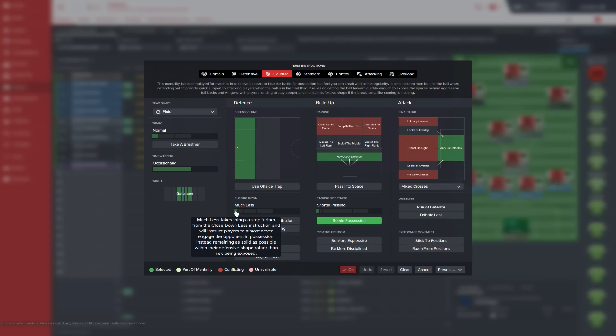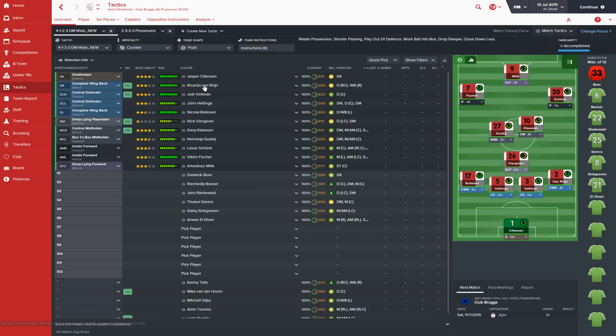Closing down is on much less because we are playing quite a young team — our decision making isn't the best. So we're going to focus on defensive shape and not have our guys running around making bad decisions that leave us open for counters. Shorter passing, retain possession, play out of defence, and work ball into box. We're going to probe around the final third and not take long shots or pot shots all the time. That is the first tactic.